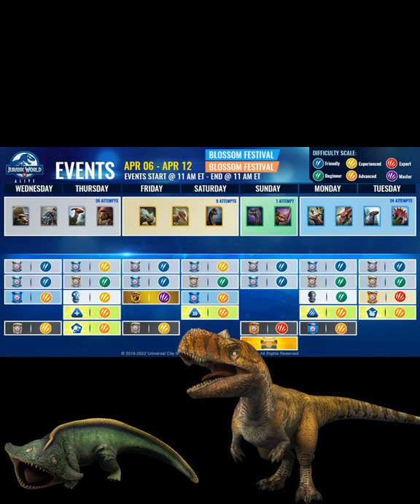All of the incubators are going to have the same Blossom Festival theme. We also have a themed scent on a scent strike on Thursday — it looks like it's the amphibian scent, so you're going to see Dimorphodons, Coolasuchus, and those types of creatures. There's also a badge strike and an EMU strike available on the map.